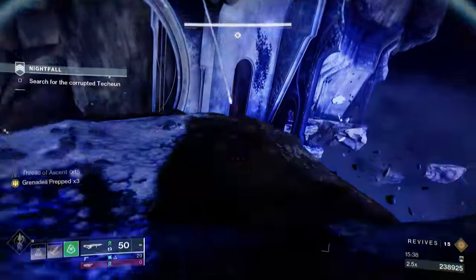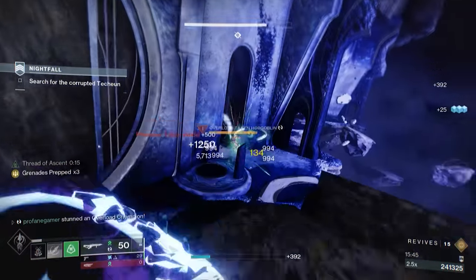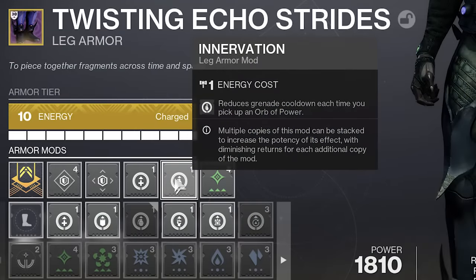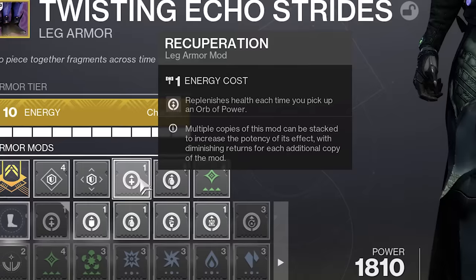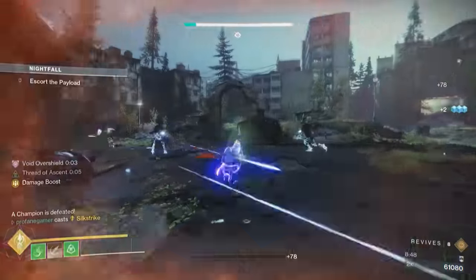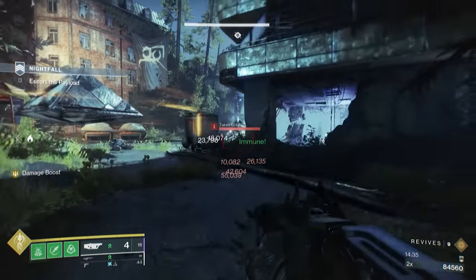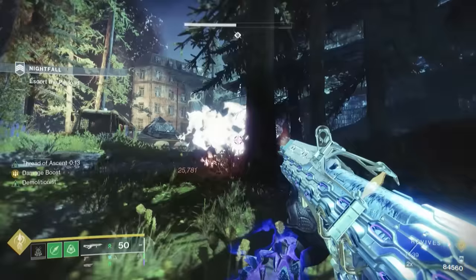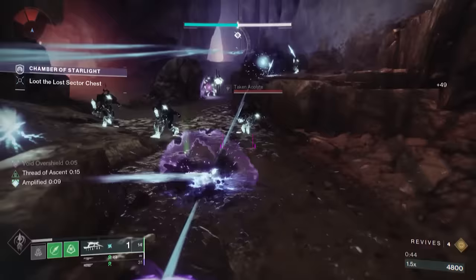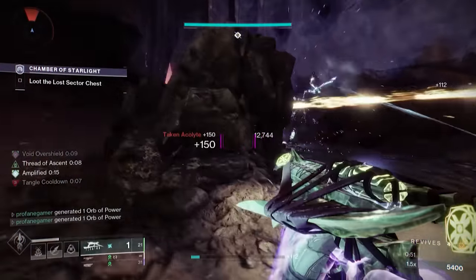Outside of the Charged Up mod, we're mainly running resistance mods on our chest armor. On our boots, we have the Stacks on Stacks mod, but we also have Innervation and Recuperation, which will both benefit from the creation of orbs. Innervation will give us 10% extra grenade energy on each orb, and Recuperation will give us an additional source of health recovery. On our class item, we're using the Bomber mod, so whenever we perform our dodge near enemies, we'll gain a small amount of grenade energy. With the Reaper mod equipped, we'll create orbs when defeating enemies after using our dodge — a Marksman dodge, which gives us the ability to maintain sustained damage. And with Powerful Attraction, whenever we dodge, any nearby orbs are going to automatically come to us, helping us keep the benefits of Woven Mail and fueling our armor charges without having to waste time running around searching for orbs.